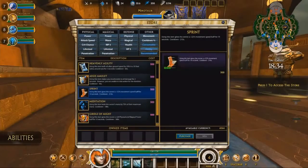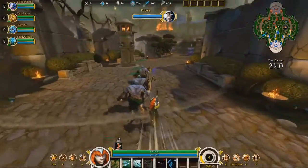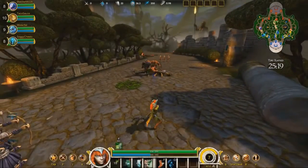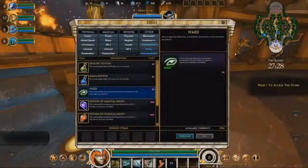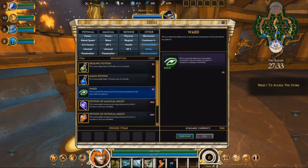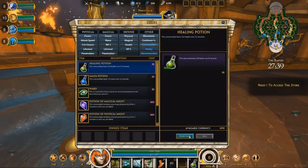Abilities are a special type of item that are user activated and have a long cooldown. For example, Sprint allows me to run quickly for a few seconds. Meditation heals my mana. You can carry 3 abilities total. Consumables are one-time use items. You can stack multiple consumables of the same type, but must use all of them before purchasing a different type. Here I purchase multiple health potions.